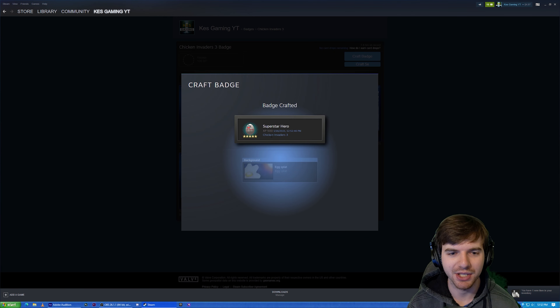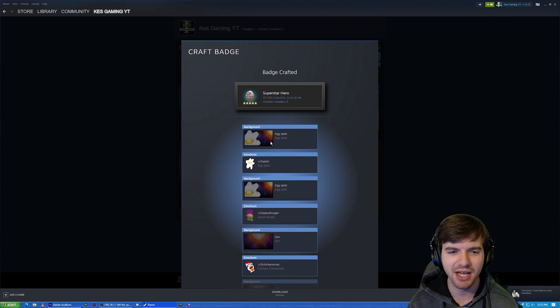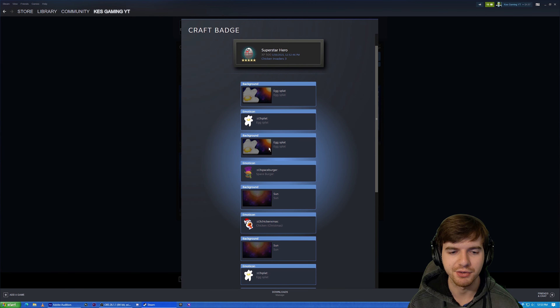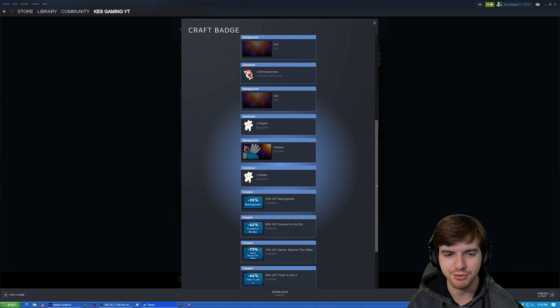We'll see how much this leveled us up too. We're now at Superstar Hero, XP 500. We got some backgrounds, a lot of duplicates, we'll probably turn those into gems. We got some emoticons — I like the emoticons, those are cool.